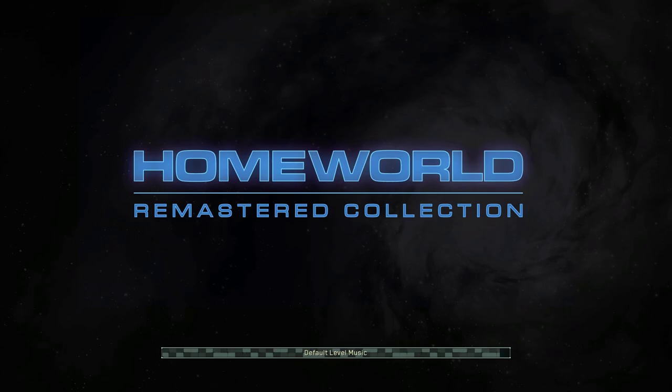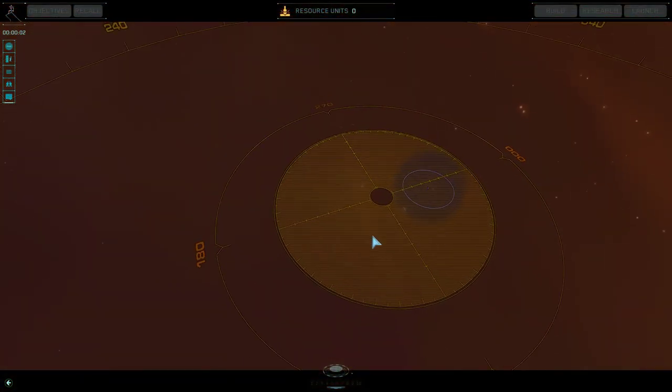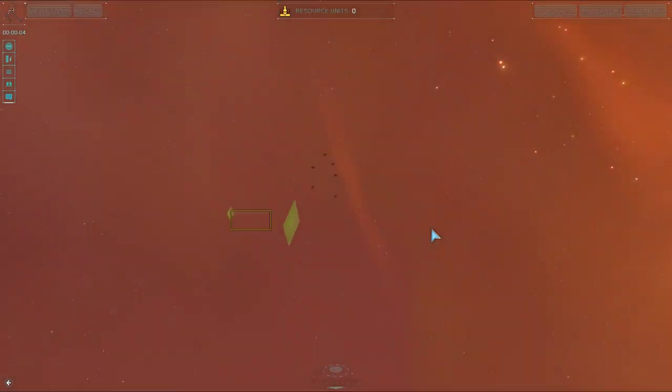We are loading into the first map that was picked, which is Shield. Sovereign picks Vega, and Sanjo picks Random Homeworld 1 — I think?